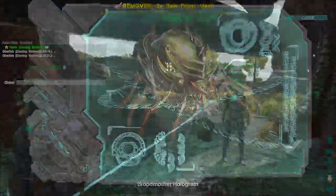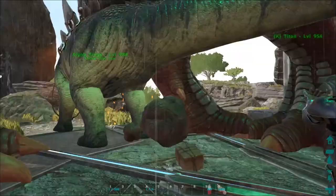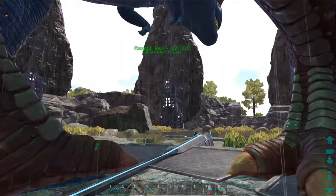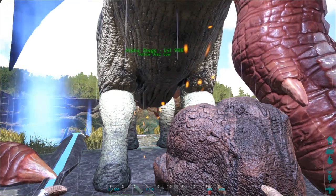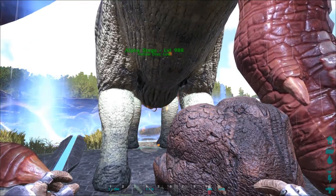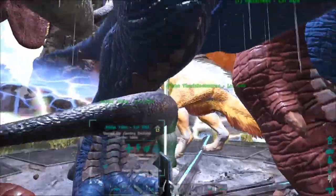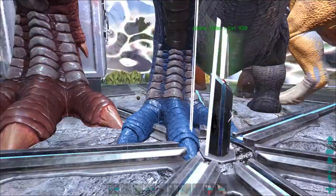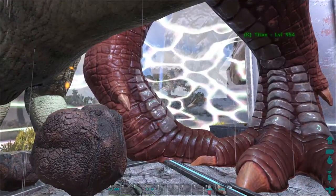Hologram — the monkey is next! We brought a lot more dinos this time: a Stego, a Trike. Ready? Let's go! We are teleported right over to the Megapithecus — King Kong! King Kong Easy. Oh, it's happening!